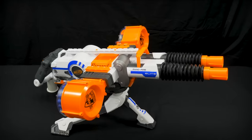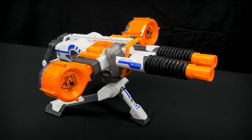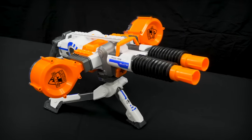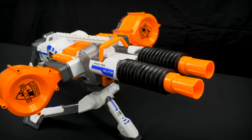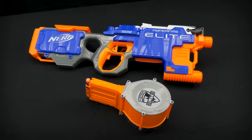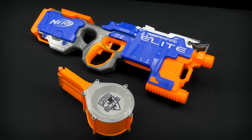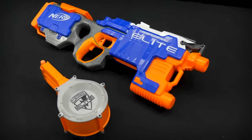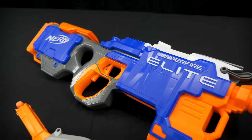Now let's introduce the blasters. First, the Rhino Fire. The Rhino Fire shoots standard Elite darts. It comes with two 25-round mags for a full capacity of 50 rounds, operates on 6D alkaline batteries, and weighs about 3.1 kilograms. Next up is the Hyper Fire. The Hyper Fire also runs on standard Nerf Elite darts and has a capacity of 25 rounds with the included drum mag. It runs on 4D alkaline batteries and comes in at about 1.8 kilograms.